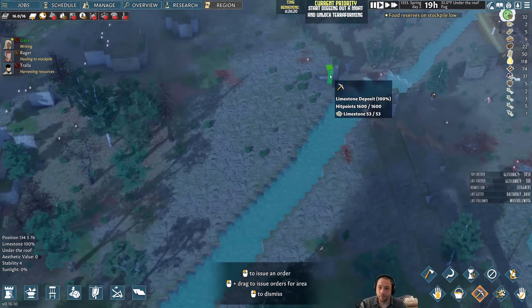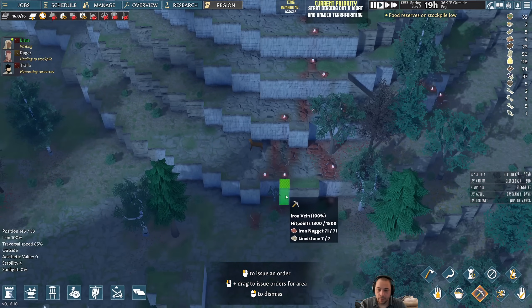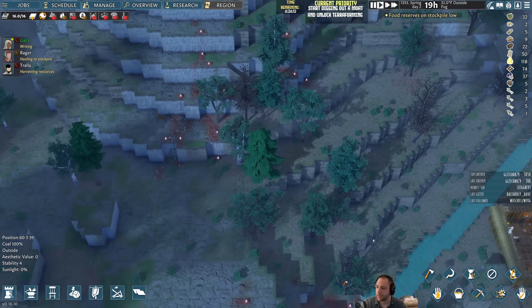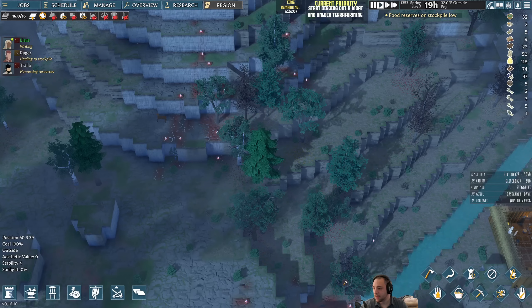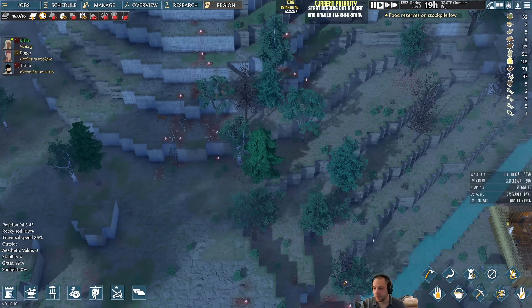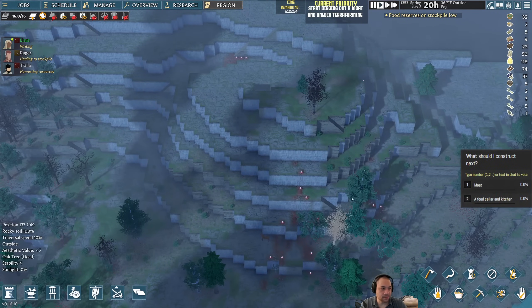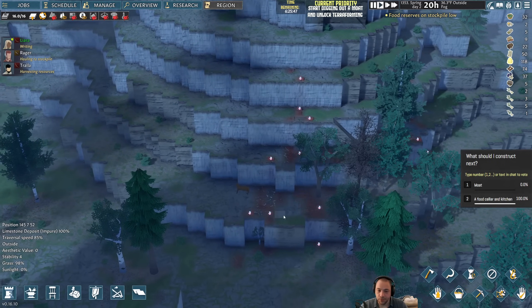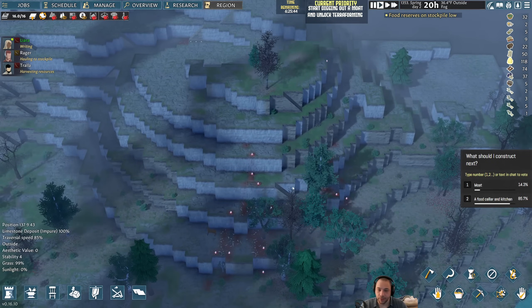One thing I might want to do before that is to dig out a cellar. I'll have you guys polled for that — what should I construct next: a moat, or a food cellar and kitchen? A food cellar and kitchen would definitely go inside of this sort of circularized mountain here, and it would be one of the first structures we build in there.